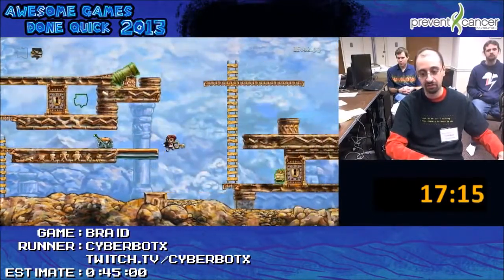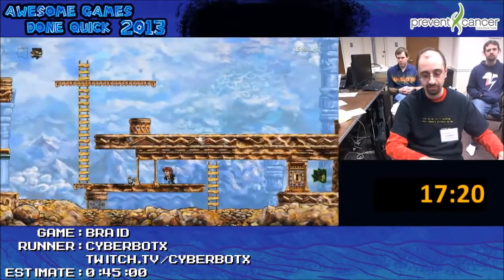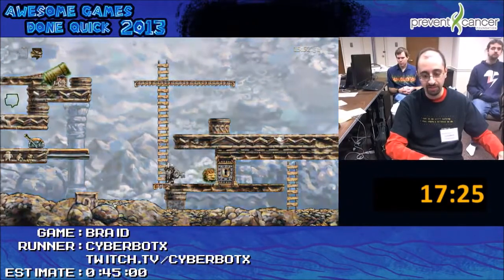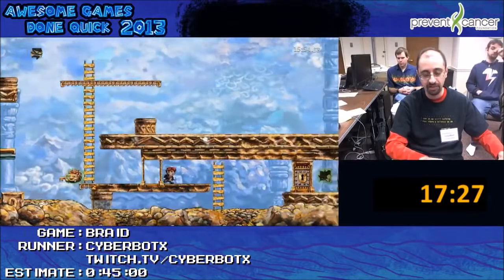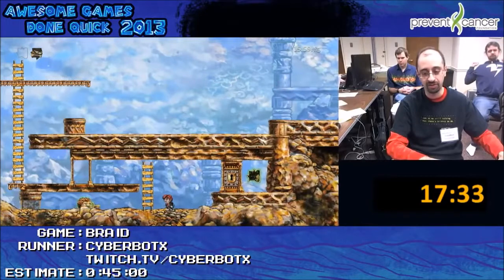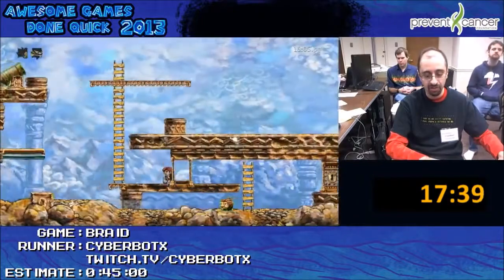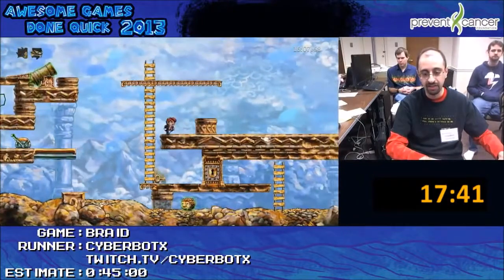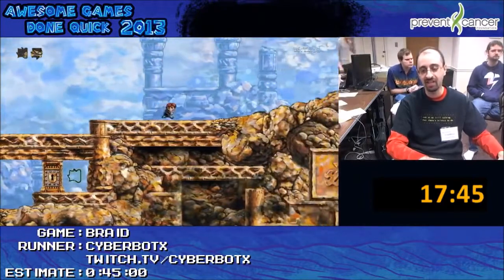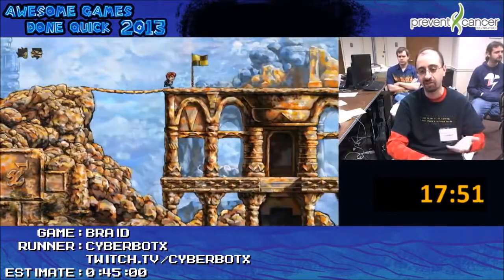Now this next part could potentially troll me. What has to happen is the key has to be grabbed by that and then I have to go through the door. It's kind of tricky how it has to be opened in order for me to grab the puzzle piece. Now I can just rewind and come back this way. And that is the end of World 4. The funny thing about World 4 is that to actually end it, once I go through the flag, I have to still keep moving to the right because time will stop otherwise.